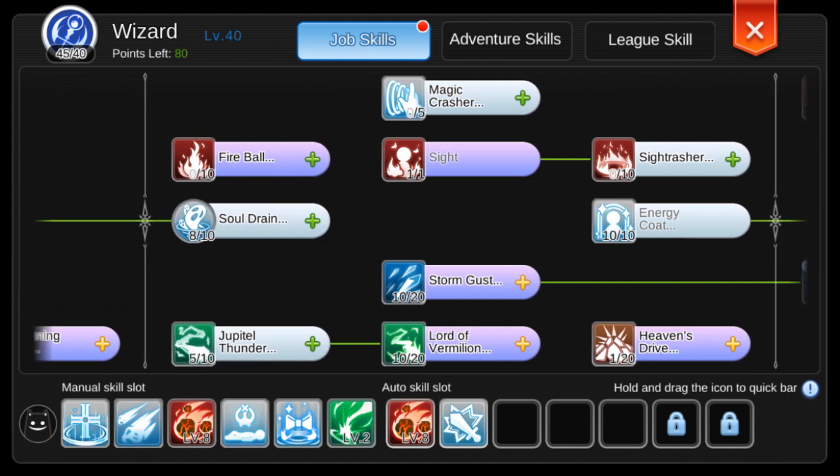In my old build I maxed Storm Gust for EDGA and Moonlight, but since they can now be killed easily with Tetra, I decided to just get max Lord of Vermilion for the higher level MVPs — Spasser and Garm.